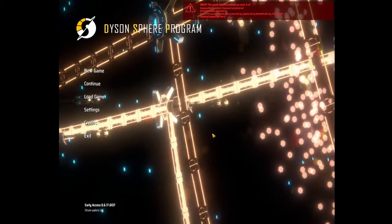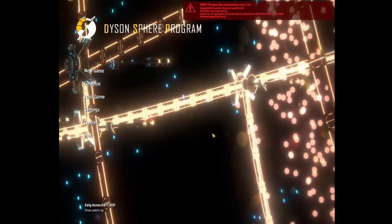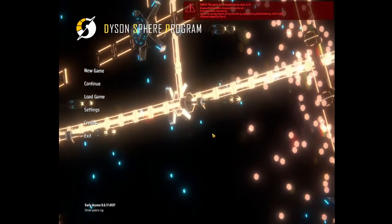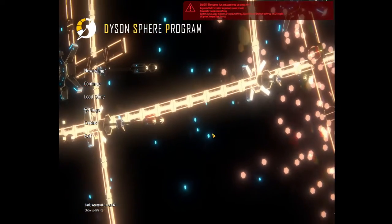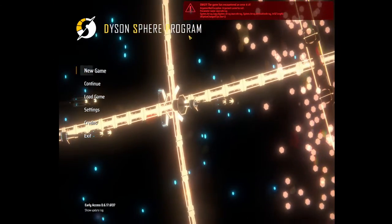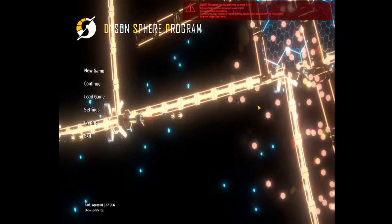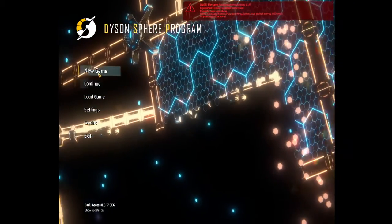Welcome to Dyson Sphere Program, or DSP. This game is similar to Factorio — it takes many aspects from Factorio and puts it into a more space exploration-driven setting. In Factorio you have to build a ship to get off the planet; here you come in from a ship and try to create what is called a Dyson Sphere. I'm assuming from what I can see it encircles a sun and generates power. I've only dabbled in this game, so I guess we'll go through it together.